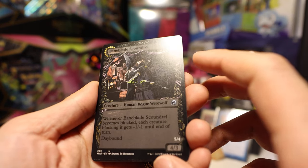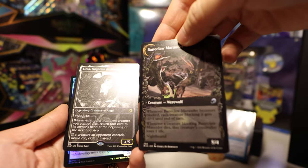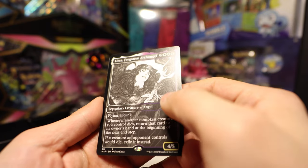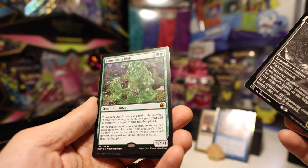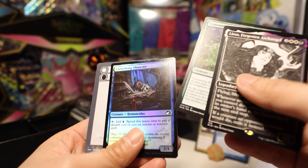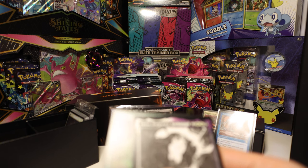Baneblade Scoundrel — wow, look at this art, I love the shadow, and it turns into — yeah, definitely got that feel. Legendary Angel — look at this, it's just completely black and white. Really love the art. And another mythic: Consuming Blob — that is really cool. And a Blinking Observer, which is just an eyeball. Didn't Bloodborne have a lot of eyeballs? I really like the theming.